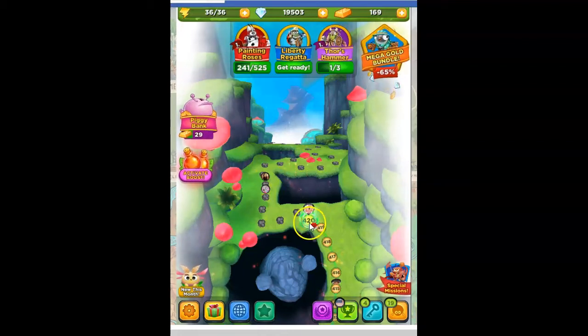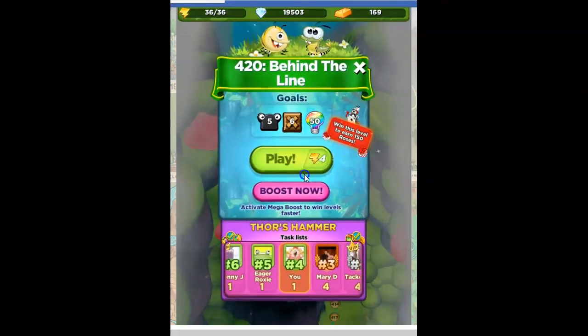Hi Fiends, this is Susie, your gaming guru, here to help you solve the puzzle level 420 in Best Fiends. This one's called Behind the Line.